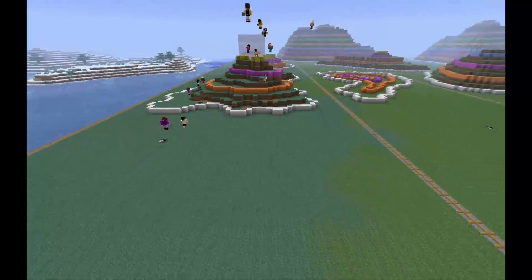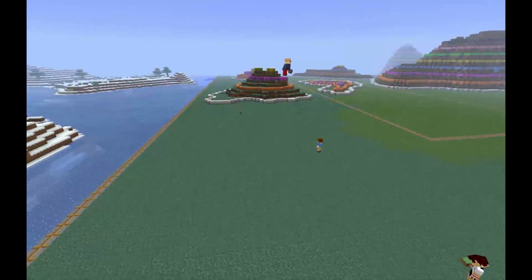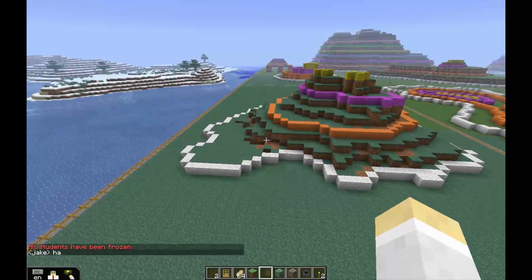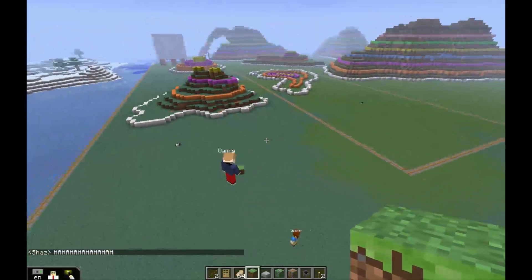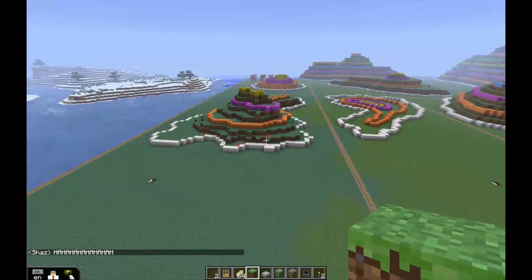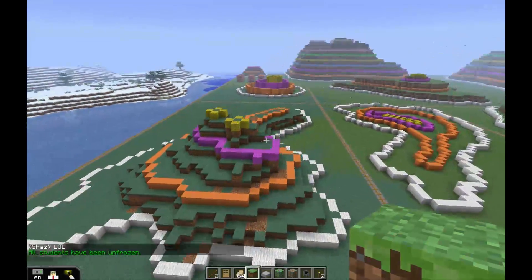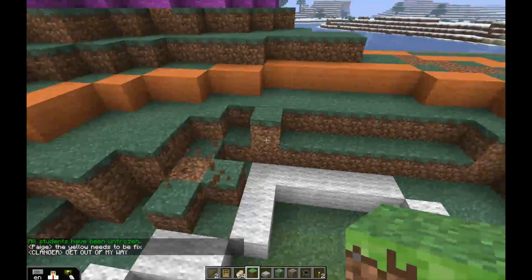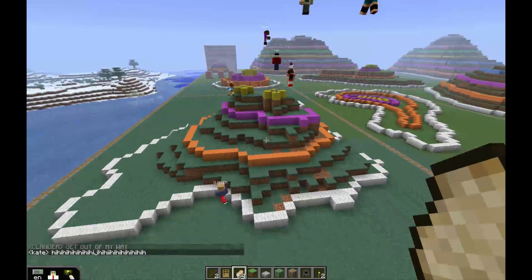I'm going to teleport you all to me because I reckon you've created your mountain. I've also frozen you — have a look at your mountain. I'll give you freedom in a second, guys. I don't want you to build any more; I just want you to have a look at your mountain. I think you have done a very good job. Superb.